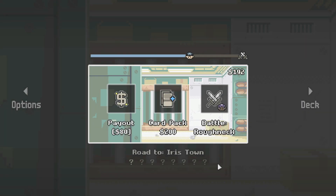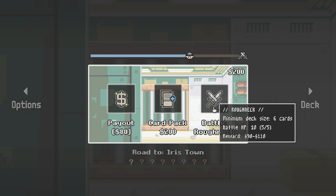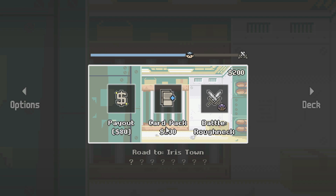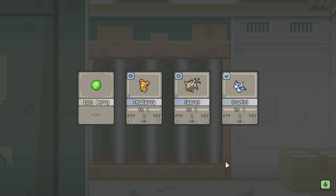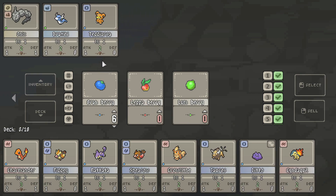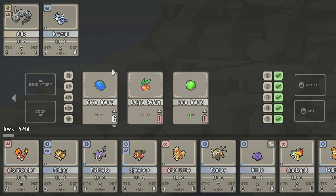The gameplay seems a little simple for me. Maybe that's just me though. Roughneck. Interesting. We can get a new card pack — I really want to do that. Phantini, Tauros, and Teddy Ursa. Not bad. How does that change our team? Not much, to be honest. They require Lum Berries, so I'm not gonna mess with that.